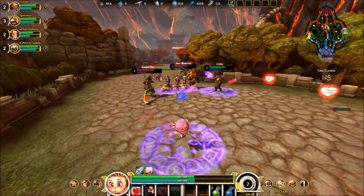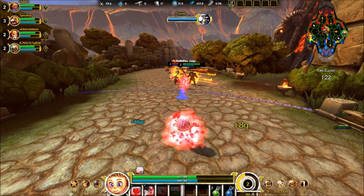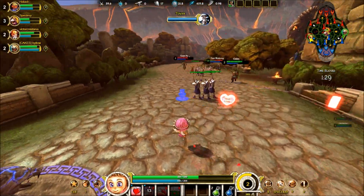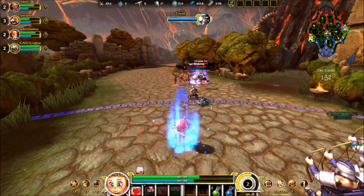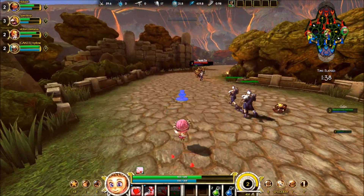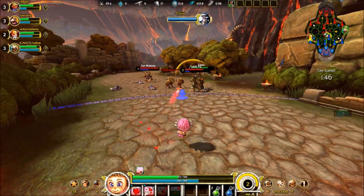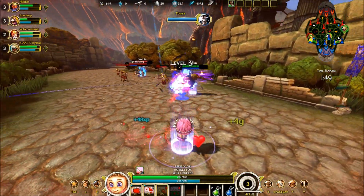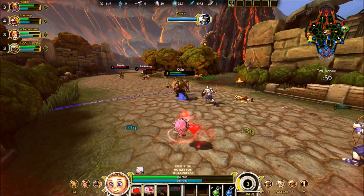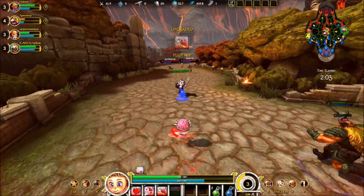That's his first ability. His second ability — you just saw me pick it up — is called Share the Love. You basically pop out three heart candies. You never want to pick them all up yourself, I'll explain why. When you or your allies pick them up, they will give you health. Each one gives you health. If one of your allies picks them up, it will give you additional mana. If all of the hearts are picked up by your teammates, you will actually get back more mana than it costs to use the ability.